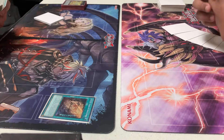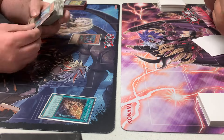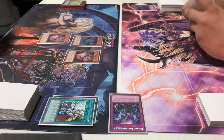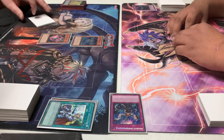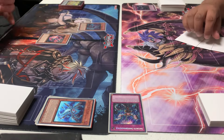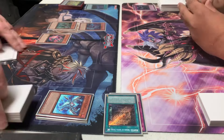Round one is against our buddy Aaron, and full disclaimer: this is his first time actually playing the Snake-Eyes Fire King deck, so he'll be making some misplays and questionable decisions. He drops Cross-Out Designator on my Infinite Impermanence, which is actually good for me because I have Nibiru in hand. I'm going to wait until near the end of his turn to use Nibiru.